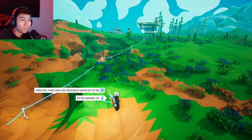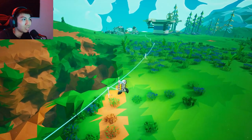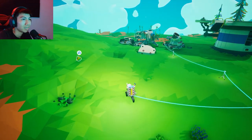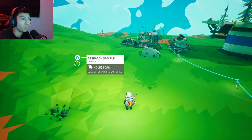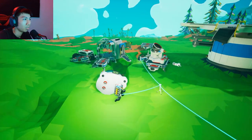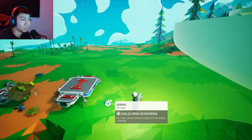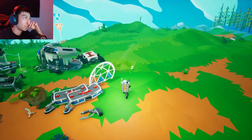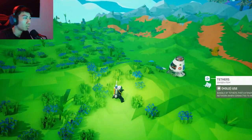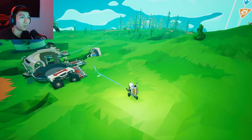Wait a second, I just got it. Find research samples — I just found stuff lying on the ground and scrapped it and it turned into bites. Research sample: hold and scan. I'm doing it, it's working! We have 2000. It said we needed 2000. I need to find five more of those.